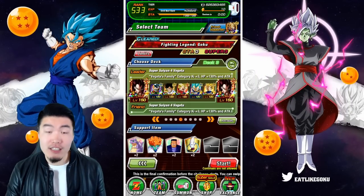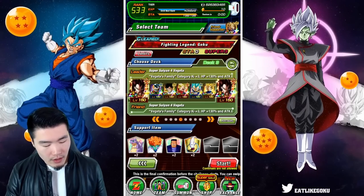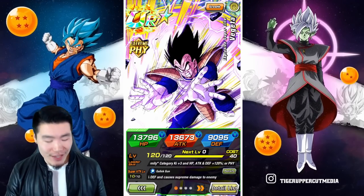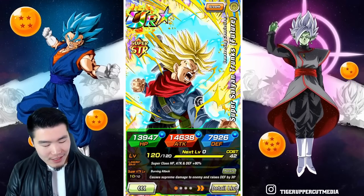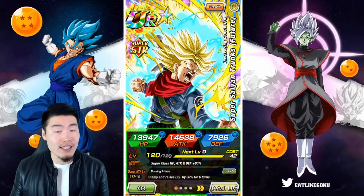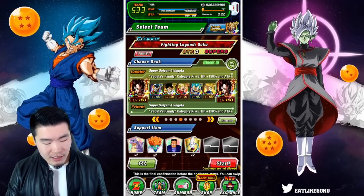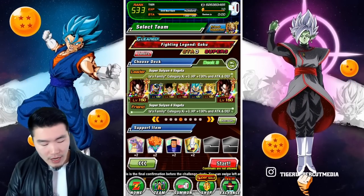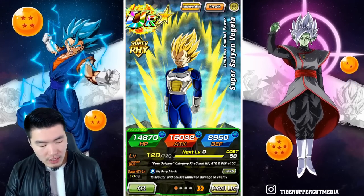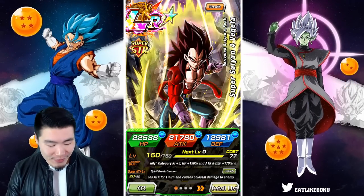Here is the team real quick. We have a Vegeta's Family team led by my LR Super Saiyan 4 Vegeta, and we also brought the physical Vegeta who is absolutely amazing on this event. Next up is STR Rage Trunks — I've never used him on the Legendary Goku event, but I'm assuming he'll be pretty good. We also have SSBE Vegeta, the transforming Vegeta, and last but not least a rainbow LR Super Saiyan 4 Vegeta friend.